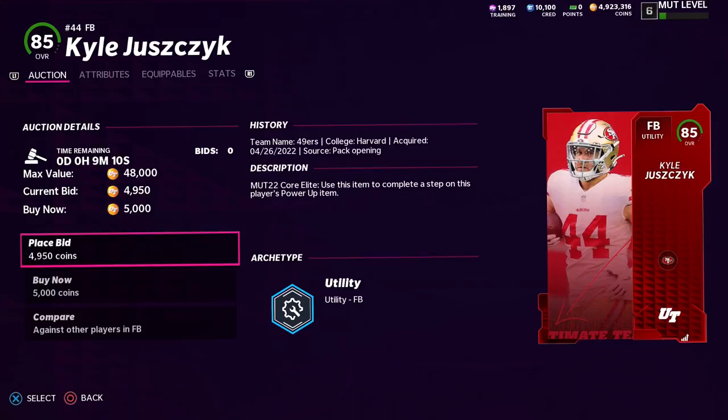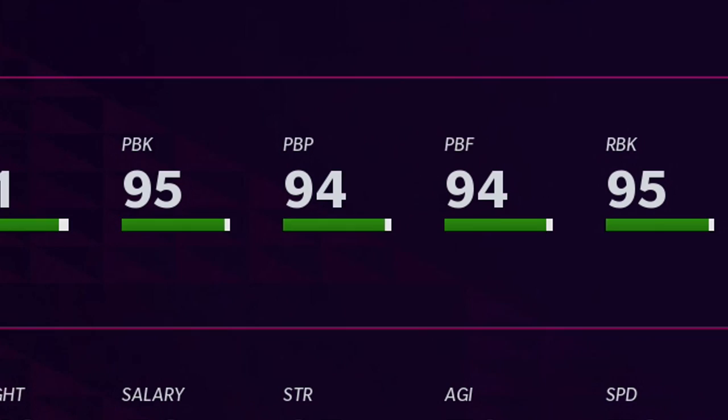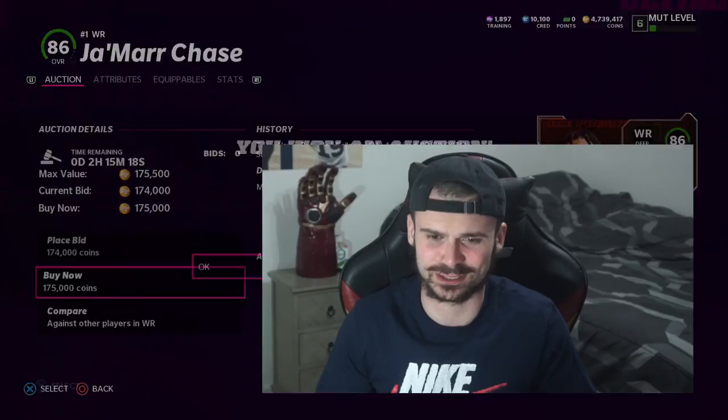Our next few purchases continue to be nothing crazy: Coralie Kyle Juszczyk, Superstar Vita Veya, and Team Builder Alex Mack. We then got our first kind of big purchase — Team Diamond Joe Thomas, who has some of the best overall blocking stats at just a 95 overall. 95 run blocking and pass blocking is crazy good. He'll be an excellent anchor for the O-line, but then we got the Rookie Premier and, oh, you got to be kidding me. The things I do for videos — purchasing an 86 overall Rookie Premier for 175,000 coins.